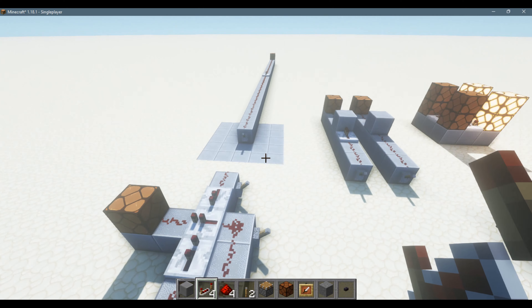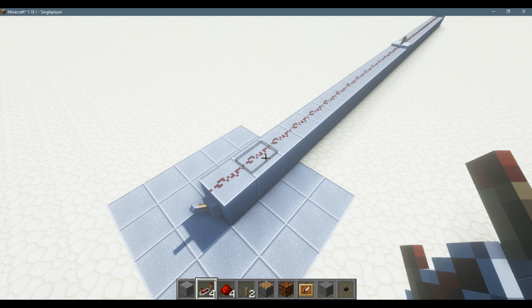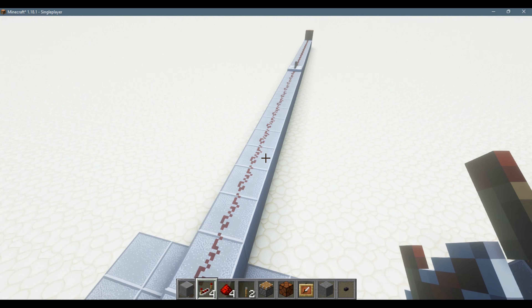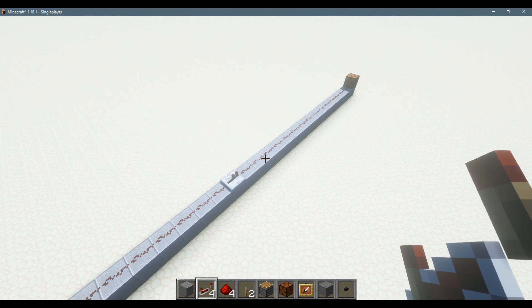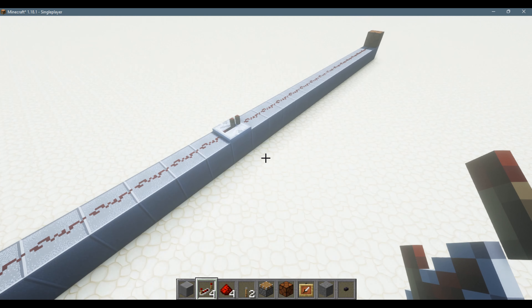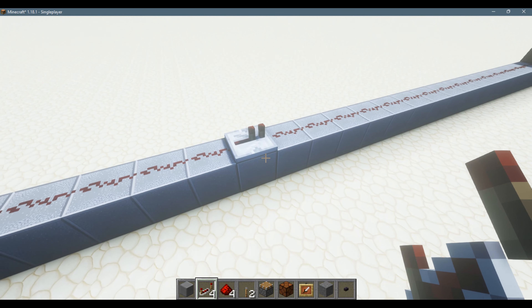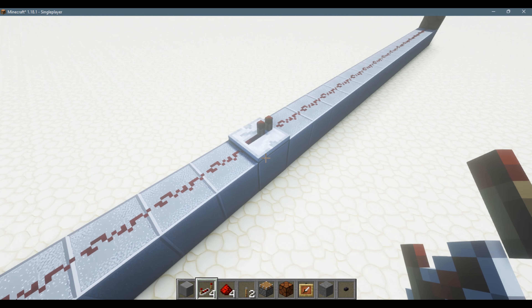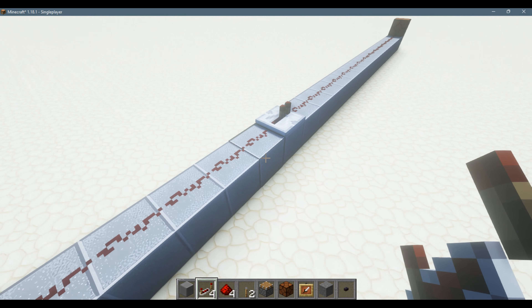Now, I'm going to show you how it amplifies signal strengths. So normally if you want to send a redstone pulse more than 15 blocks away, you couldn't.